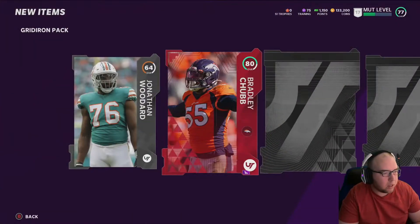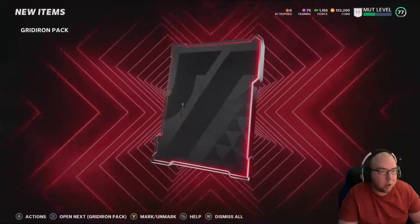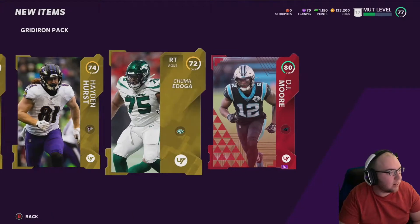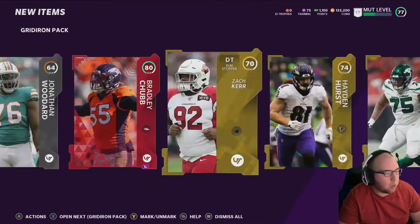Bradley Chubb — check his speed out, he might be a solid edge rusher. Another double elite pack back to back — DJ Moore! And that's actually the one I pulled from my 80 overall doing the EA Play challenges, so that'll be some points for me.